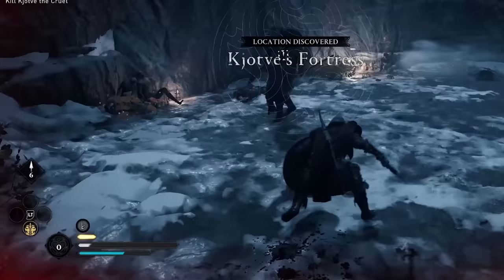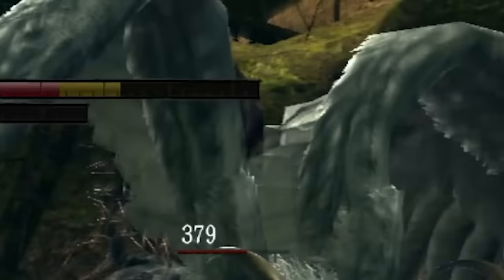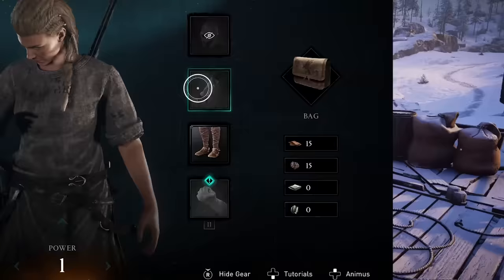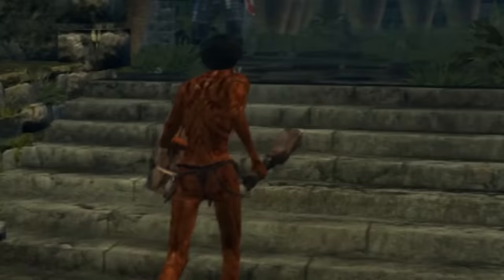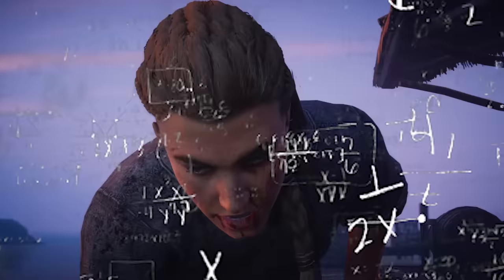The game has an actual stamina meter, Dark Souls-style. That means if you dodge too much, you'll run out of stamina and become extremely vulnerable for a few seconds while it recharges. Your stamina is dependent on your weight — if you've only got one weapon equipped and nothing in your offhand, you'll have a lot more stamina than if you have a weapon and shield or two weapons.